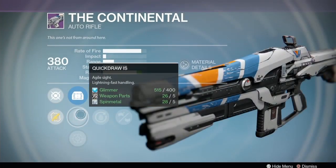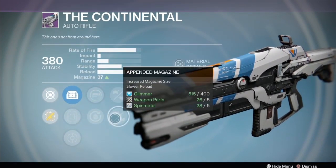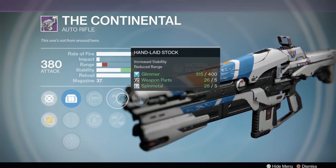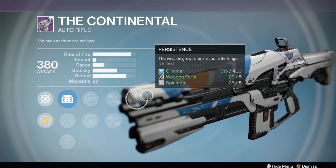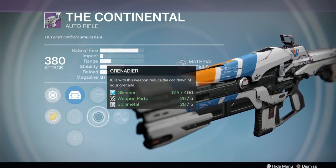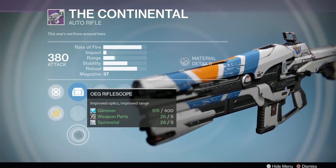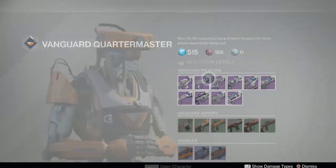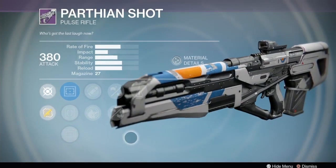Over at the Vanguard, we start off with the Continental auto rifle. It has Spray and Play, Grenadier, hand-laid stock, appended magazine, and Persistence. I don't like hand-laid stock because it reduces the range. Appended magazine and Persistence will go well together, Grenadier and Spray and Play give good reload. It's got Reflex, Quick Draw, and OEG - that's an okay roll. I'm not gonna say it's gun of the week but it's interesting.